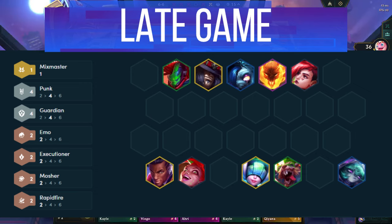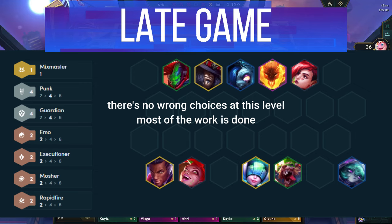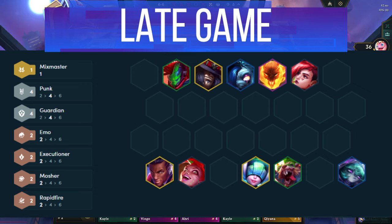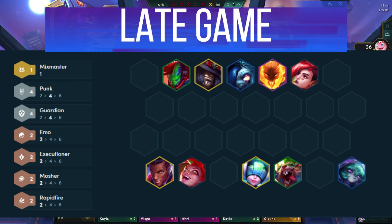If you're playing with a Rapid Fire Headliner, just throw in another legendary of your choice. Regardless of what you choose, there are no wrong answers — just play your strongest units and whatever legendaries you can 2 star. From here, items, augments, and positioning will determine who takes first. So let's break that down.